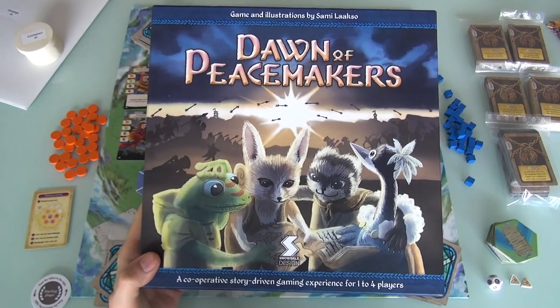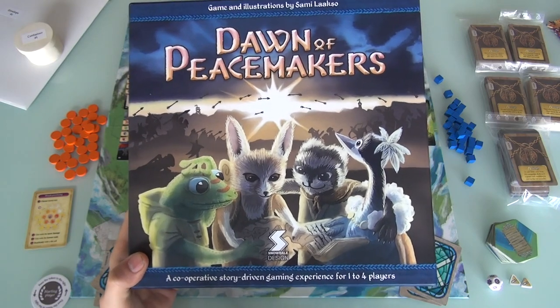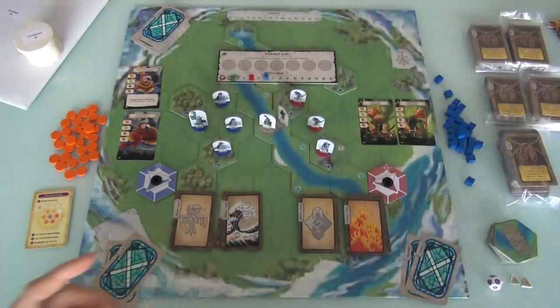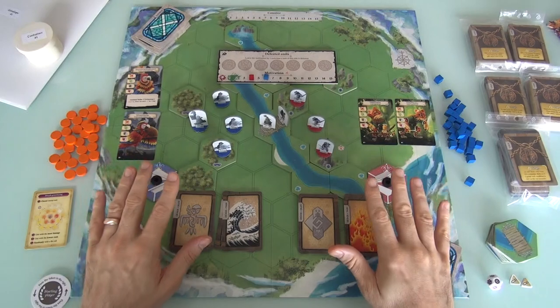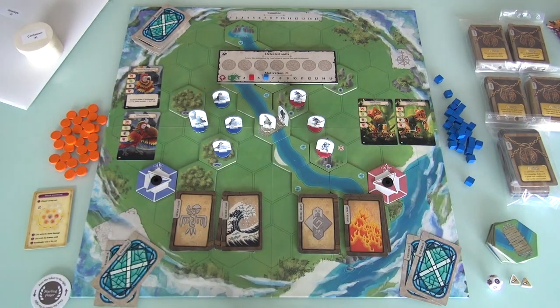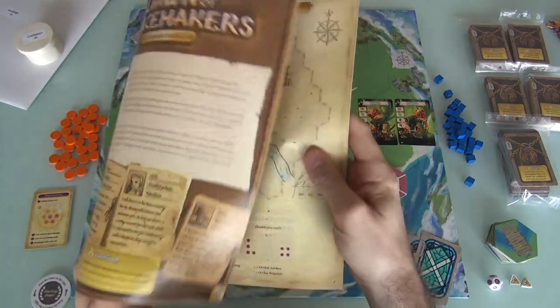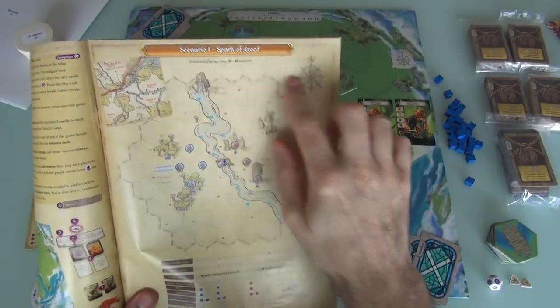Before I go on, I strongly recommend you turn your subtitles onto the Klingon channel, so if I make any rules goofs, you'll know what they are. Let's enter the Dawn of the Peacemakers — here I have got the first scenario set up. As I said on the cover, this is a story-driven game where players will work cooperatively through scenario after scenario as they try to make their way through the big campaign booklet. We're going to be in the first scenario today: Spark of Greed.